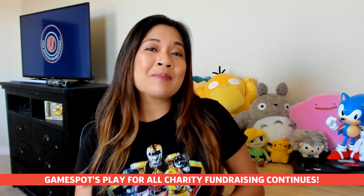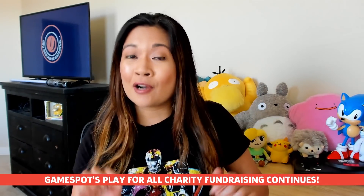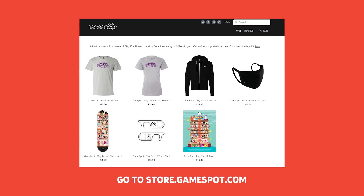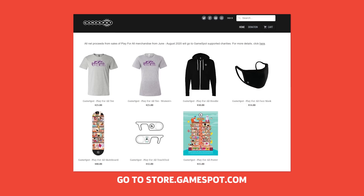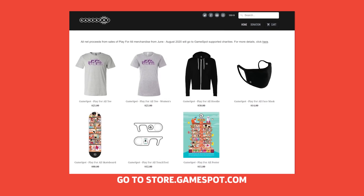As a reminder, GameSpot's Play For All is still going on, and even though our final charity stream is tomorrow, we're still raising money in a brand new way with GameSpot's store. Head over to store.gamespot.com to buy cool Play For All merch for yourself, including face masks, t-shirts, hoodies, and this awesome skateboard. All proceeds go to charity until the end of August, so head to the store, get something cool and help us raise money for a good cause. And that's your Save State for Thursday — I'm Chastity, and you can find me on Twitter at Chastity underscore V. Kurt will be back with more news on Monday, see you next time.